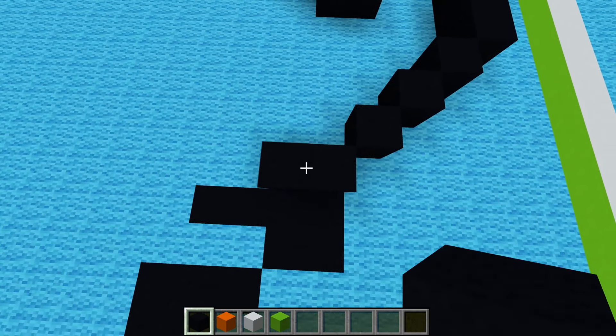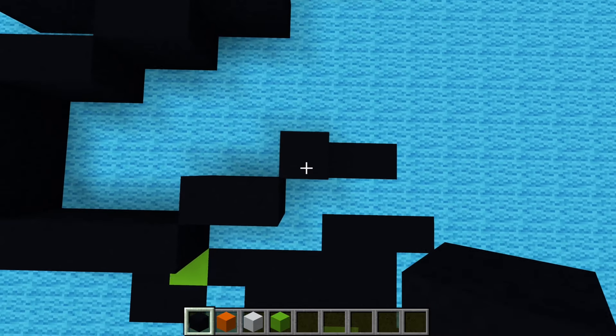Do a down-left diagonal, down by 1, and then right by 6. And in the middle of that 6 we made, we're going to place 2 blocks there. So we have a space of 2 and then 2 blocks there — 3 of nothing, 3 of air, 2 of black concrete, and 2 of air again. And then from this black concrete, go down-left by 1, left by 1, down-left by 1, down by 2, down-right by 1, right by 3. Then do an up-right diagonal, right by 1, another up-right diagonal, right by 2.